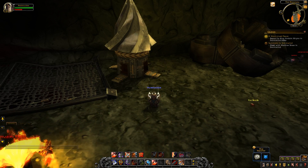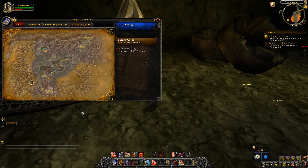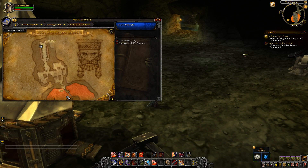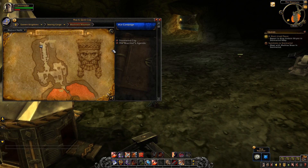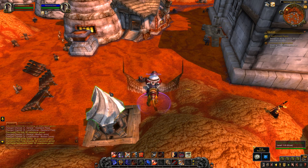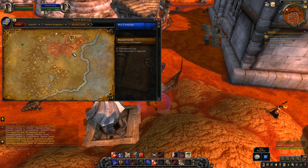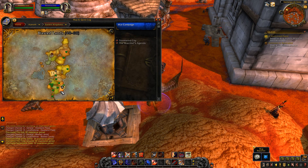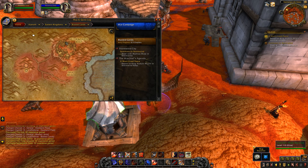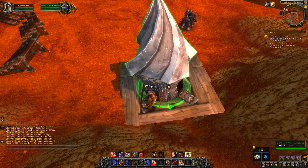Mole Machine number five is actually in Blackrock Mountain. Here I am in Blackrock Mountain, right outside the Blackrock Depths instance — there's the Dark Iron Mole Machine. Click that to get this location. The sixth and final spot on Eastern Kingdoms for the Mole Machine is in Blasted Lands, all the way down here at Netherguard Keep — it's kind of towards the back of Netherguard Keep.